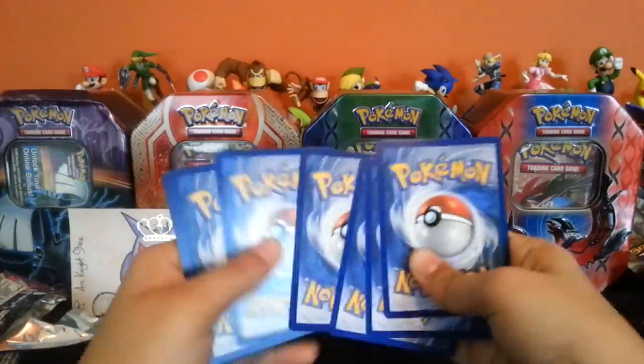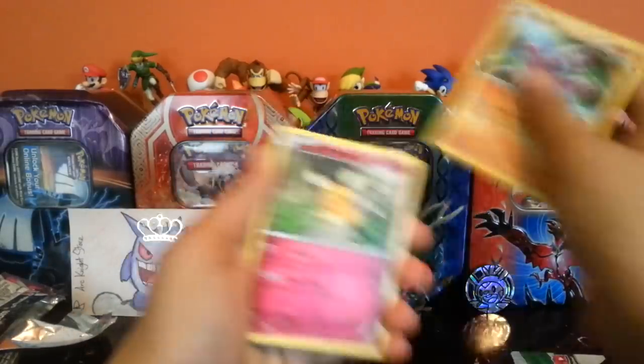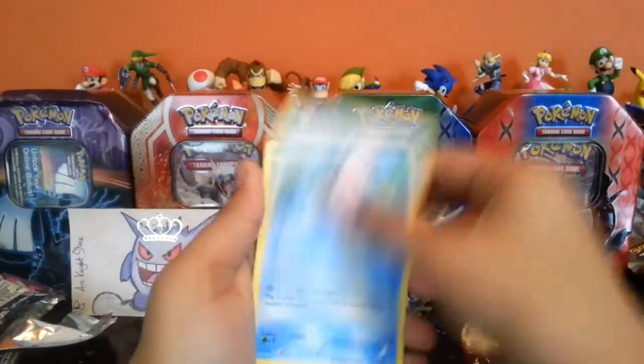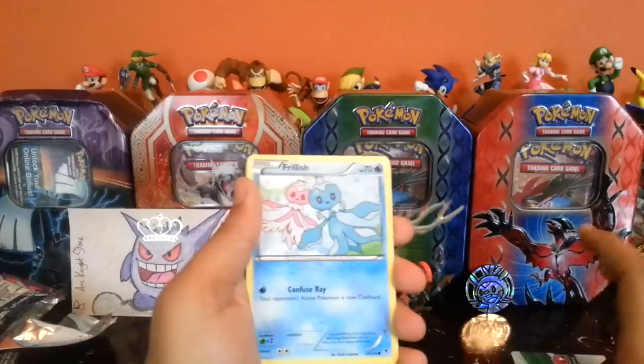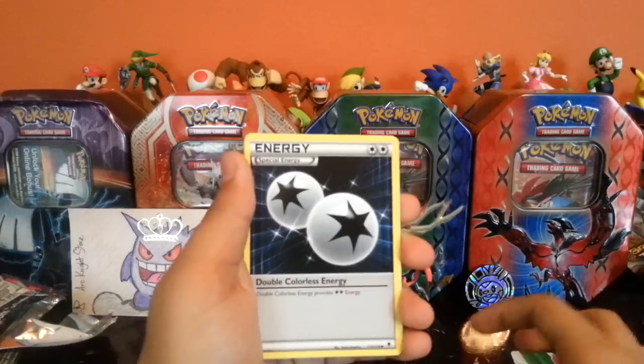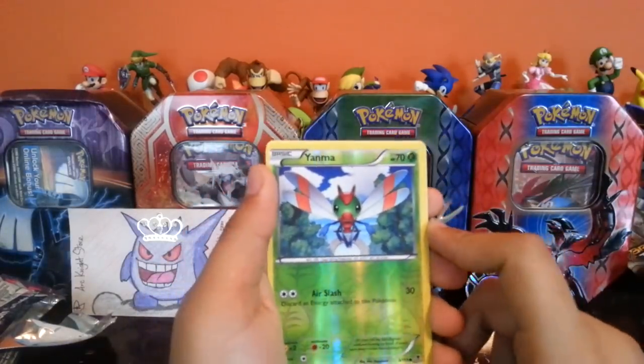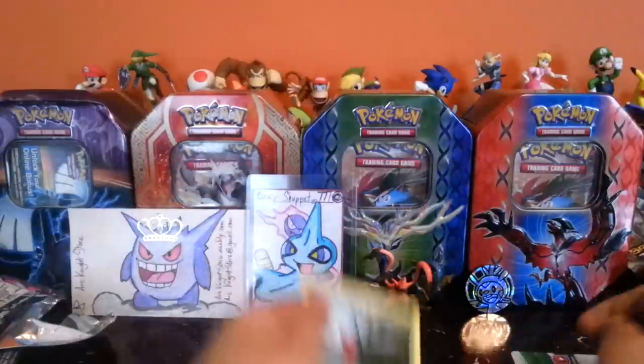Let's just do the pack trick, and we have a Gligar, a Lomomola, Totodile, Frillish, Bulldor, Kingler, Double Colorless Energy, our reverse is a Yanmo, which is just a common, and we got Yanmega.